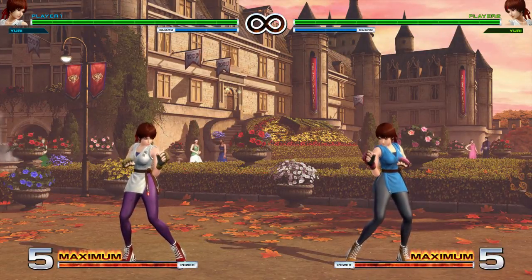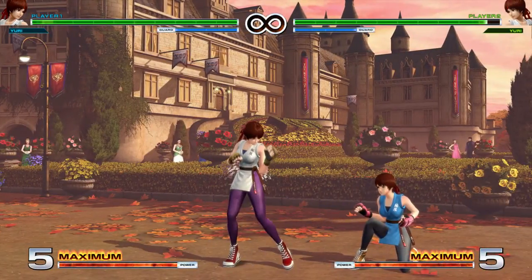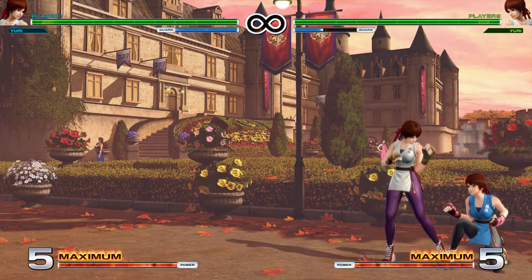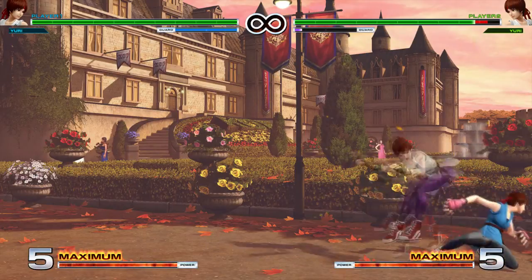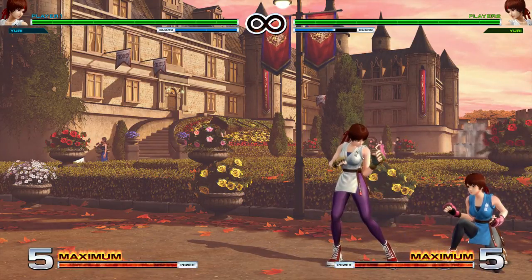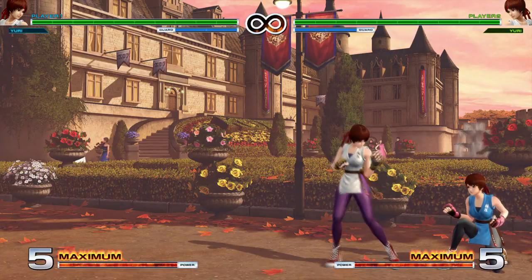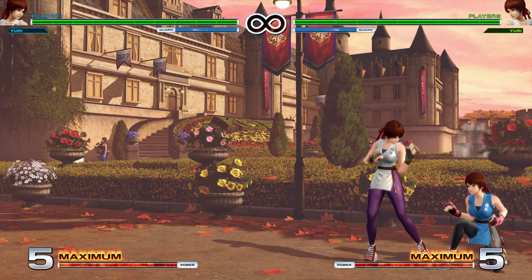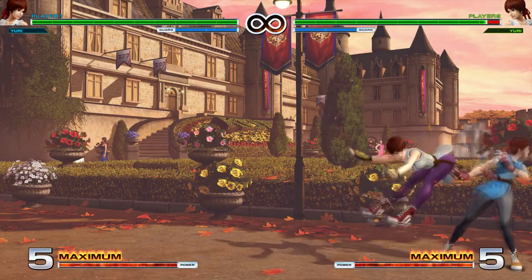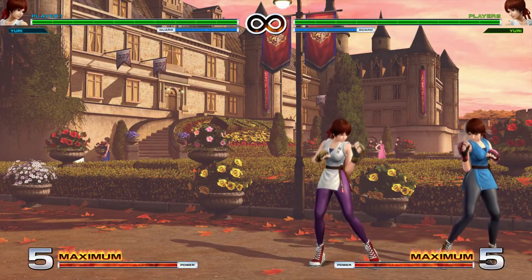Next let's go over her command normals. She has forward and light punch — this butt attack right there — that is an overhead. You can't combo into it; it's too slow. If you try comboing into it, it won't be an overhead. There is a weird thing though — if you do far light kick it does count as an overhead. If you're playing against a down-backer, somebody who defaults to holding down-back, you can do some really annoying stuff. In general it is negative on block, so if it's blocked don't hit buttons afterwards — it is punishable.